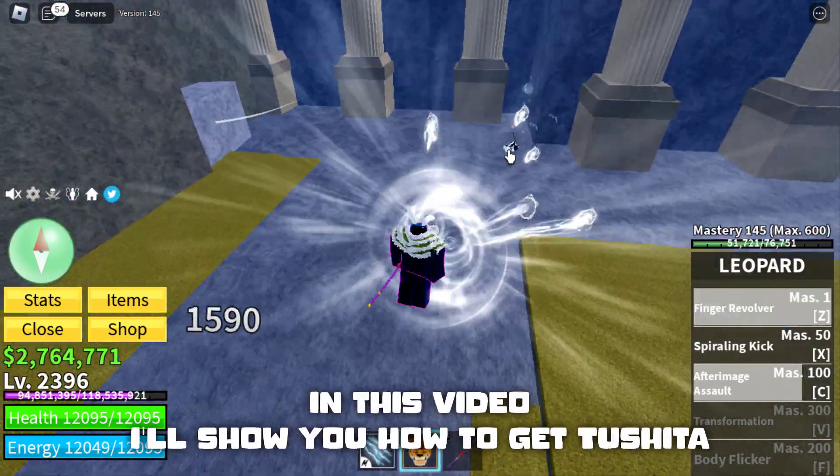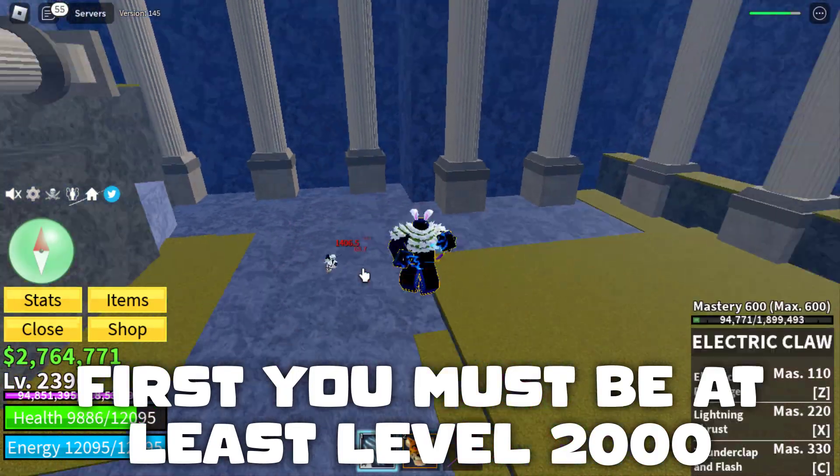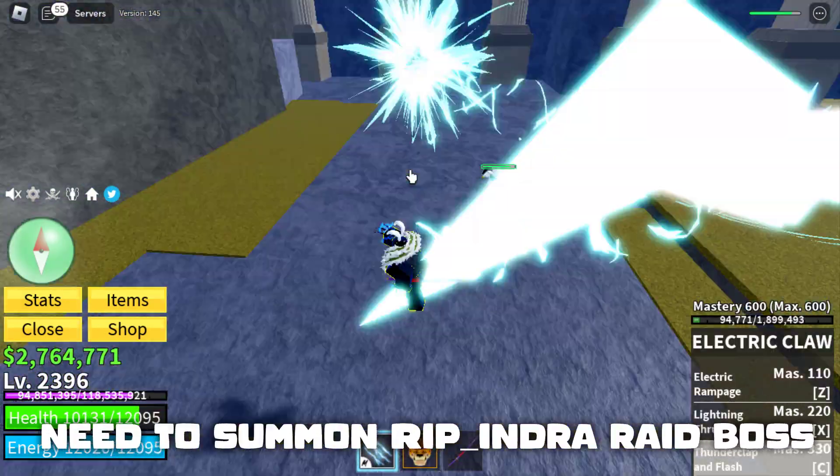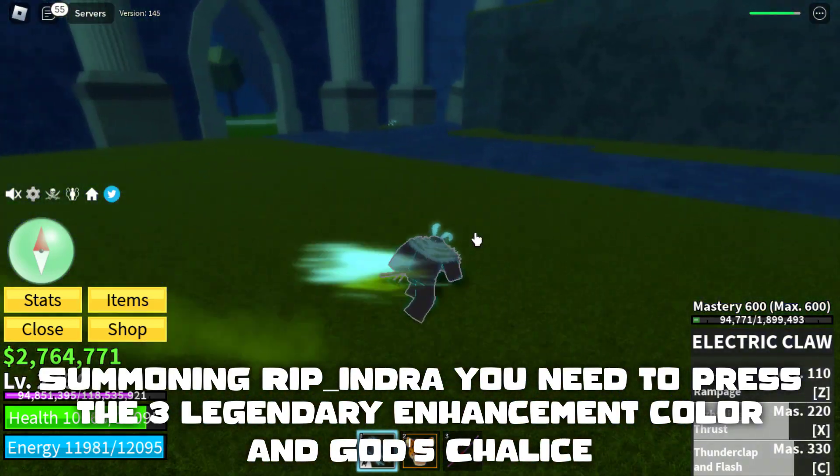Hello buddy! In this video I'll show you how to get to Sheeta. First, you must be at least level 2000. You'll need to summon Ripindra. To summon Ripindra, you need to press the three legendary enhancement colors.